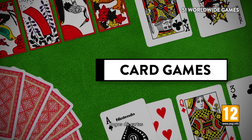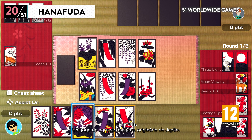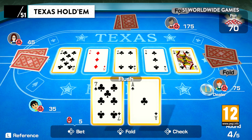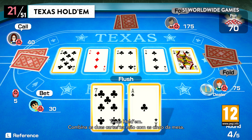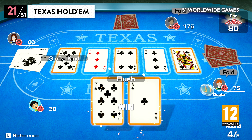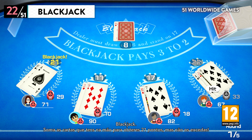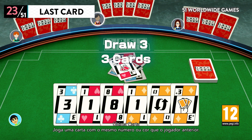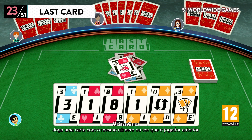Card Games. Hanafuda — a picture matching game that originated in Japan. Texas Hold'em — make hands with the two cards you're holding and the five cards on the table. Blackjack — add up the cards in your hand to get 21, but don't go over. Last Card — play a card with the same number or color as the player before you.